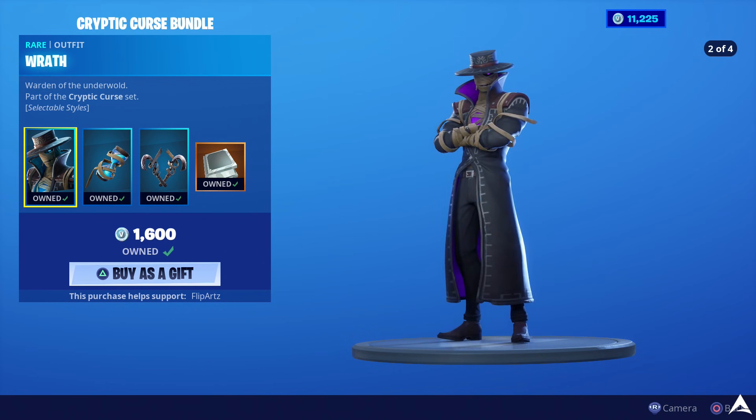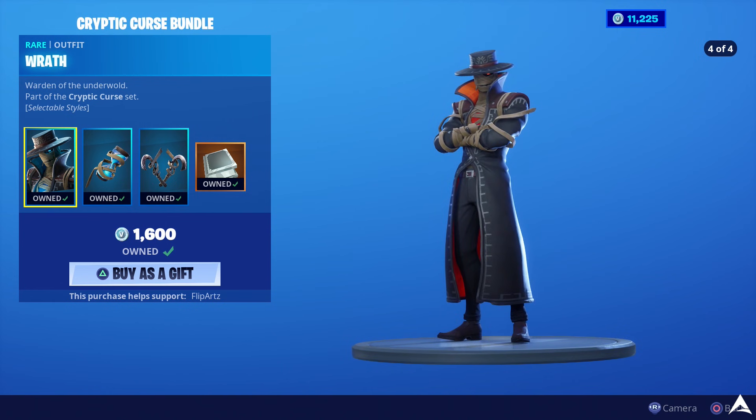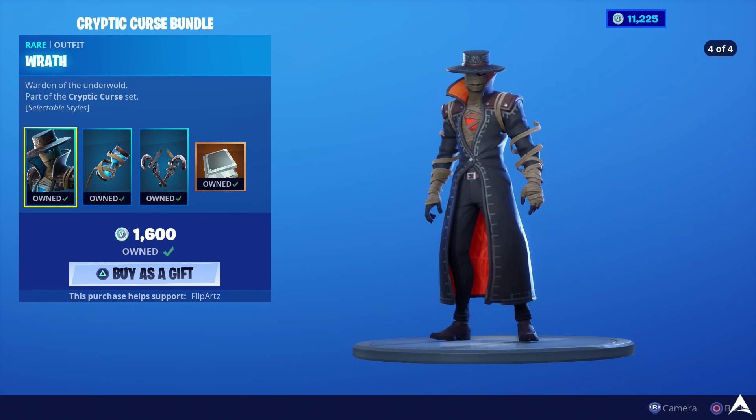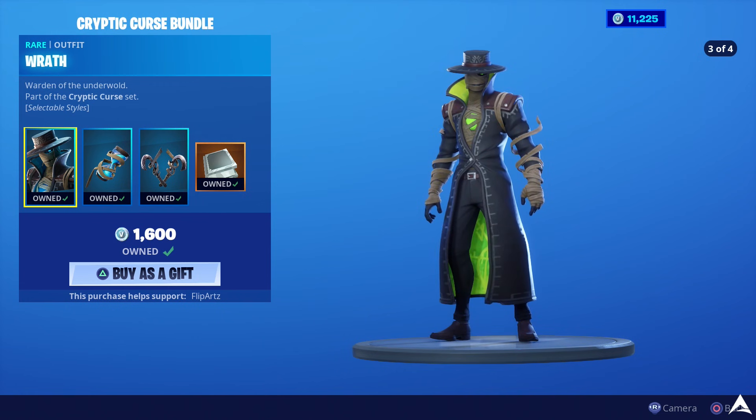As you can see, the bundle obviously includes the skin, it comes with back bling as well as a pickaxe. Along with that, we also have selectable styles here, tied to this book — the Cryptic Curse set of challenges for the Wrath skin. If you buy the Cryptic Curse bundle, you get everything on screen: the skin, the back bling, the pickaxe, and the set of challenges to unlock the different selectable styles.